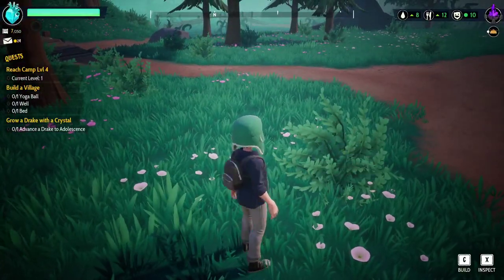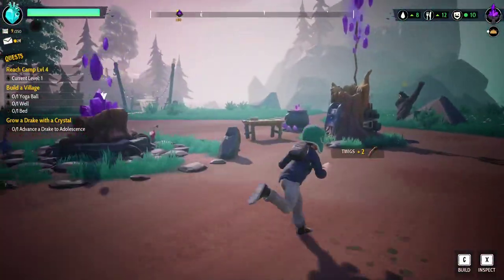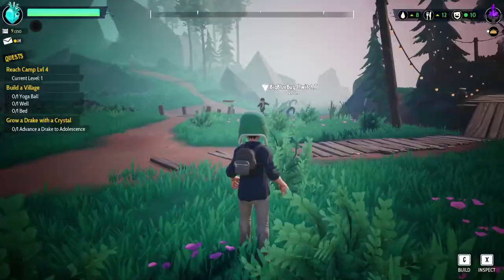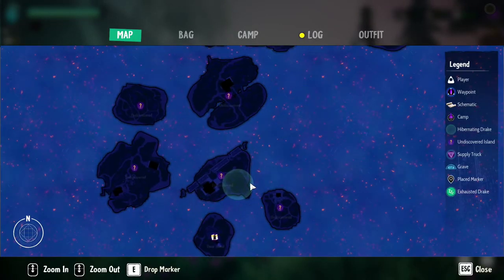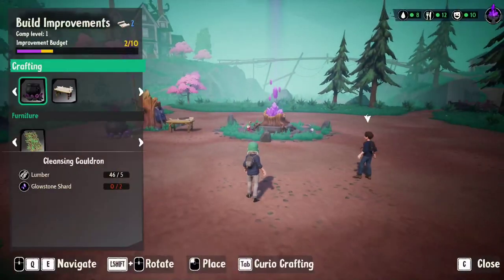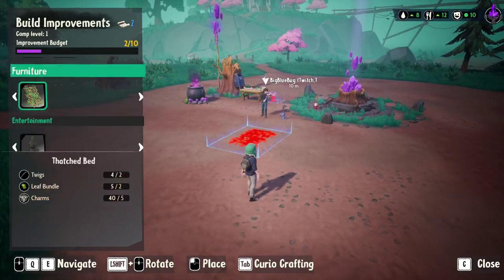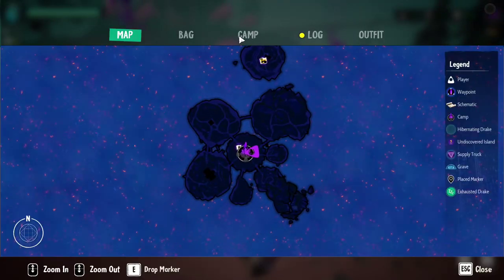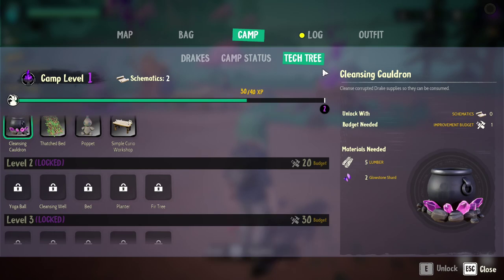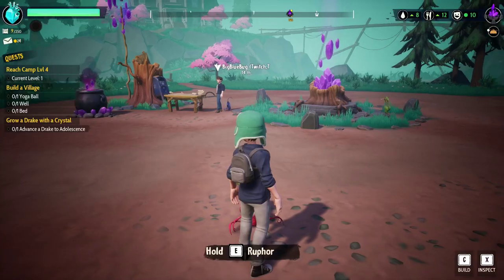So Josh, how do I level up my camp? What you're going to want to do is build as many waypoints as you can. You connect them back to your main base, then you can grind on them kind of like skateboarding and travel to places extremely quickly. I have a mission to build a yoga ball, a well, and a bed. So you hit escape, go to camp, then go to tech tree and check if you have a schematic for a bed.